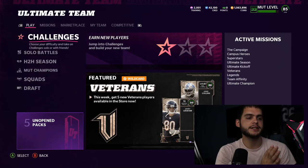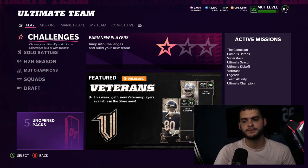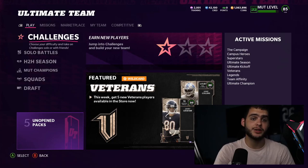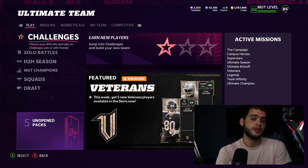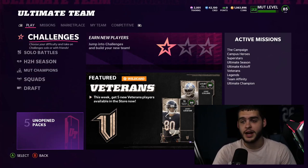Before we get into the video, if you're new to the channel, hit that subscribe button, turn that notification bell, give us a big thumbs up. And if you guys need coins to pick up any of this, check out my brand new sponsor — they have the cheapest coins on the internet. You can get all these cards for under 50 bucks. Go check it out.